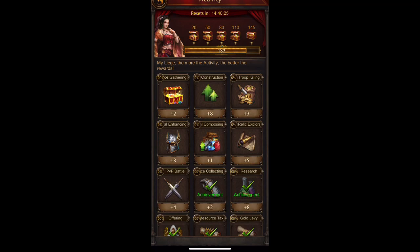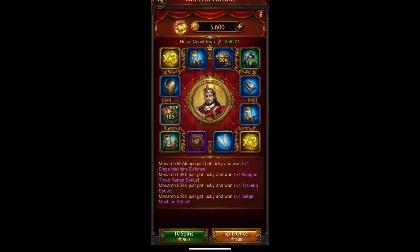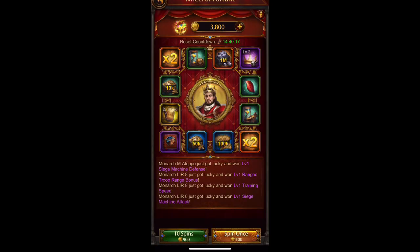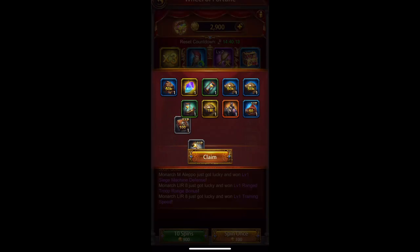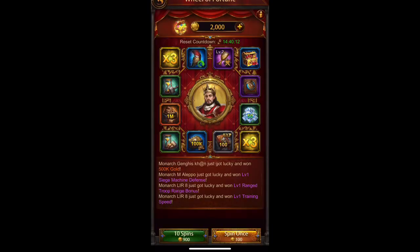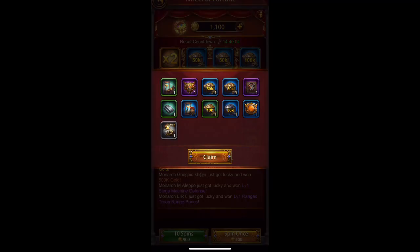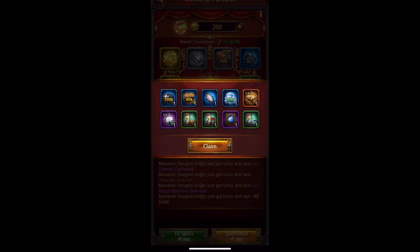One of the best ways is the wheel of fortune. If you spin, you'll almost always end up getting some gems. I'm getting tons of other cool stuff too — I'll stop here, but there we go, we got 200 gems there finally.